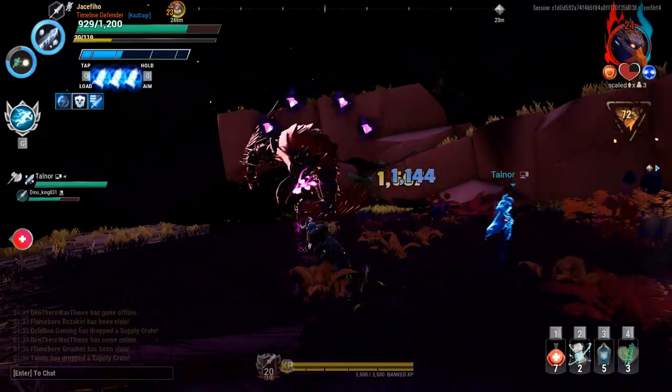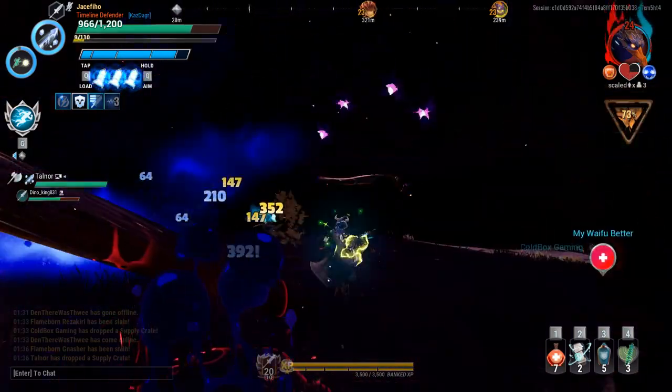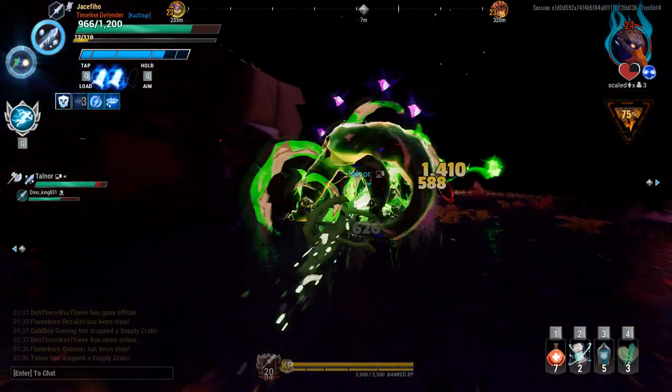There is one move of note when the Beast rages, and it's also the only time you could potentially interrupt this Beast. Much like the other birds of Dauntless, it'll glide along the ground. It's easier to see when it's a beautiful day outside and the birds are singing, but it can still be done in the darkness.